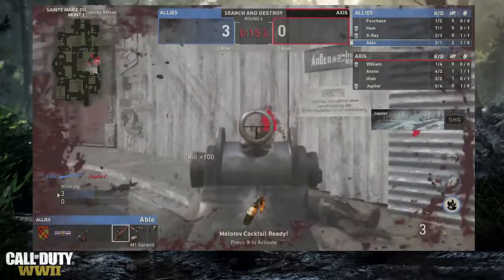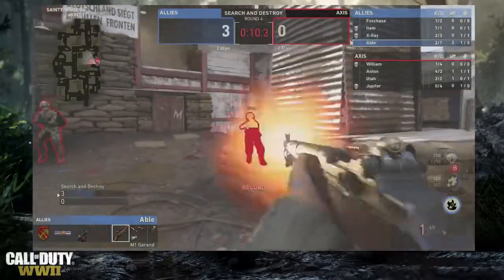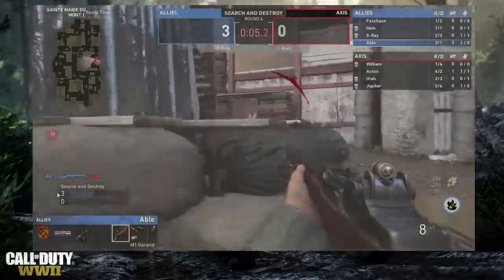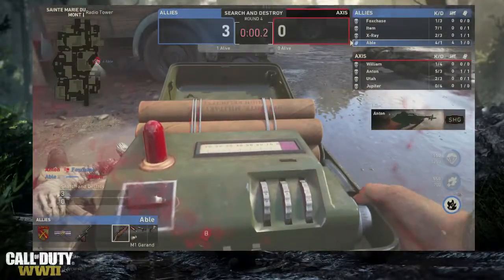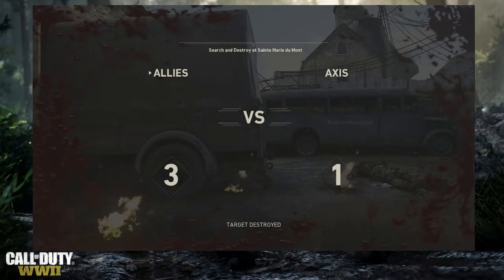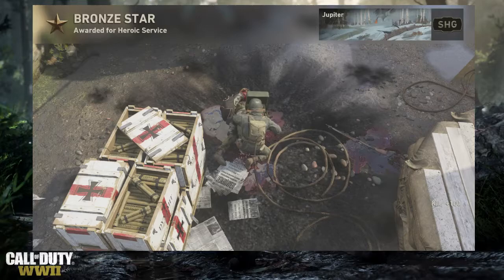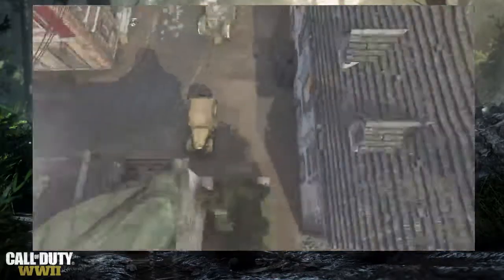Fox Chase gets the kill — I thought he was going to get destroyed. He runs into the bomb site and gunfights erupt. He gets another one; it's a 2v1 with Anton trying to clutch for the Axis. Anton gets one but can't close it out, and there's just not enough time for the Allies to get the defuse. The Axis finally get a round on the board — going down three-nothing would be almost impossible to recover from anyway.